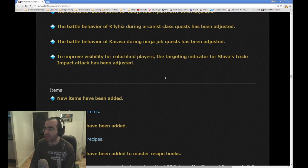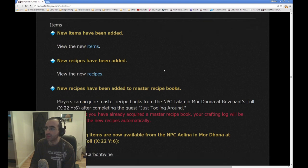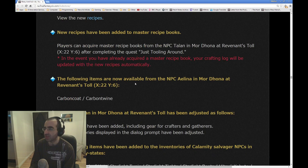Improved visibility for color blind players. The targeting indicator for Shiva's Icicle Impact attack has been adjusted, so color blind players will be happy. New items have been added. New recipes have been added to the master recipe books. Players can acquire master recipe books from the NPC Talan in Mor Dhona, Revenant's Toll, after completing the quest Just Tooling Around. In the event that you've already acquired a master recipe book, your crafting log will be updated with the new recipes automatically — great for me because I did them all before 2.4.